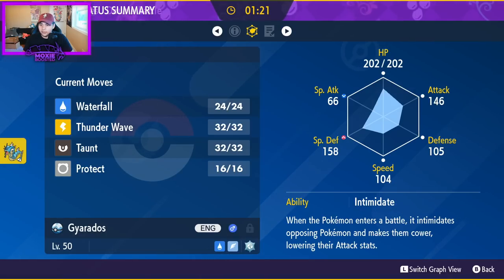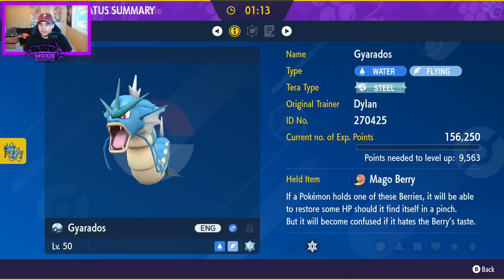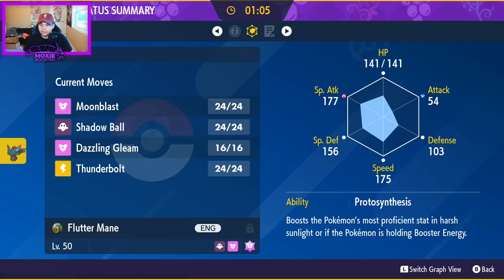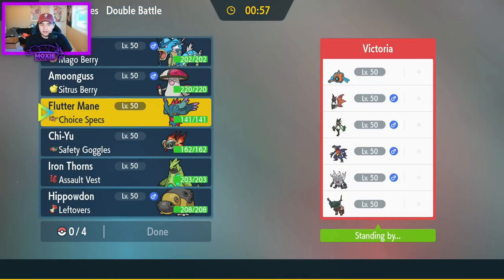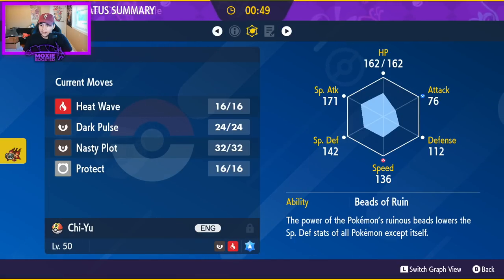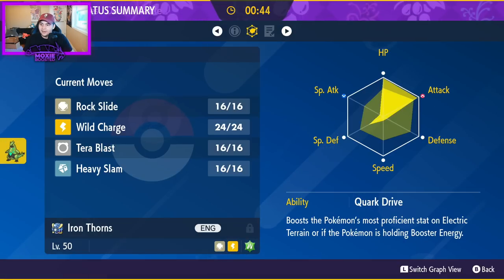104 speed — that's pretty low investment on the Gyarados, almost no special defense investment. Do I have to e-select each time? Let me check the Fluttermane speed — 175. I believe that's faster than Garchomp, nearly max defense. Chien-Pao is very bulky, almost no speed whatsoever. And Iron Thorns looks like max HP, max attack, a little bit of special defense.